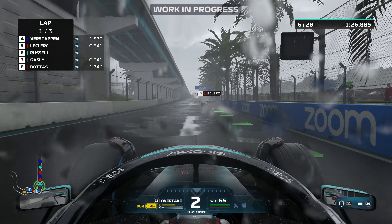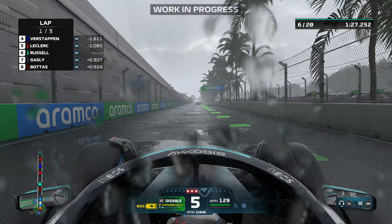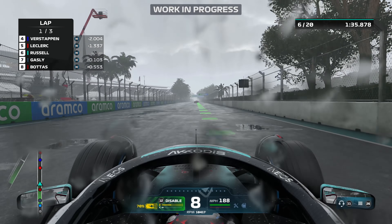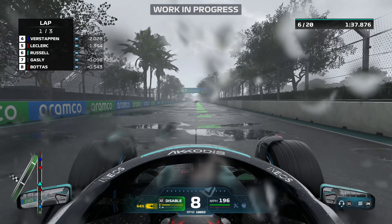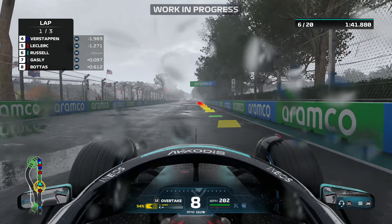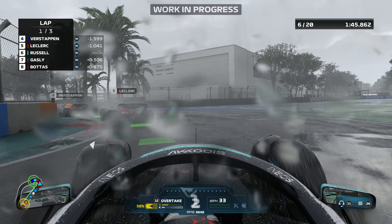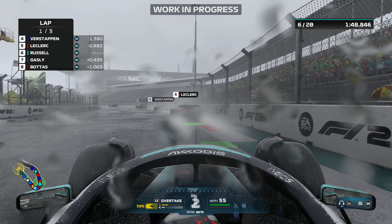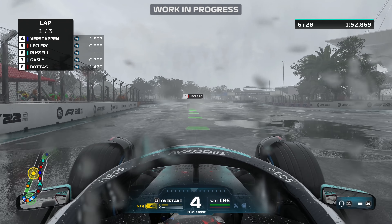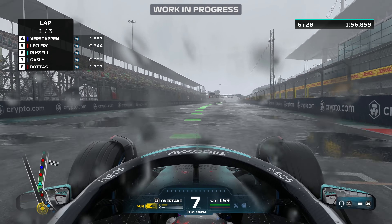And the fact we have a new track in the game is awesome. Even if it doesn't ever rain in Miami, in the game we can make that happen. And this is a new feature here — we have a sprint race, which obviously was not in the previous games. So we can now do a sprint format for any Grand Prix you like. It doesn't have to be Imola, it can be any of the Grand Prix weekends. So if I finish 6th where I am right now, I'm 6th for the race — like a sprint weekend.